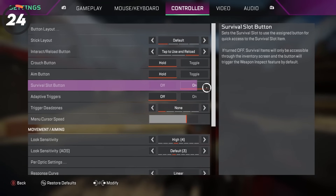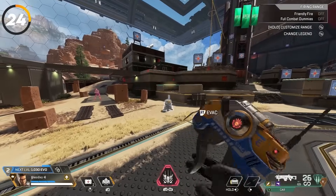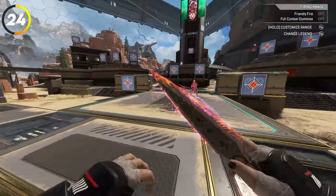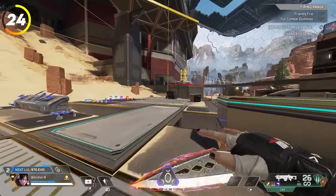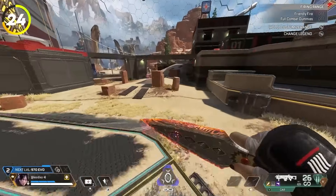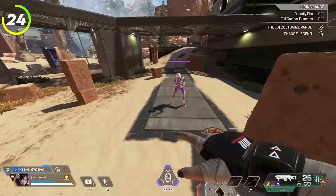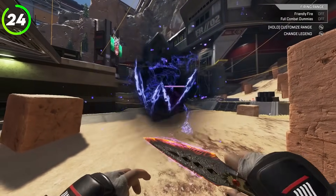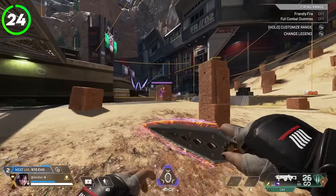Play with your survival slot button turned on — this allows you to quickly use survival items by clicking left on the d-pad. Personally I play with it off so I can inspect my weapon with left on the d-pad, but then if I want to use a survival item I need to open my inventory and click on it. If you need it quickly, like if you're stuck in the ring and need a heat shield, that extra 1 or 2 seconds could cost you the match.